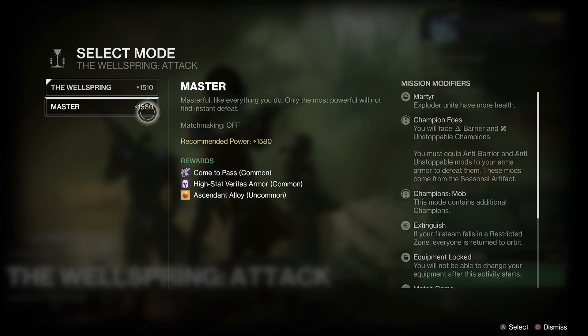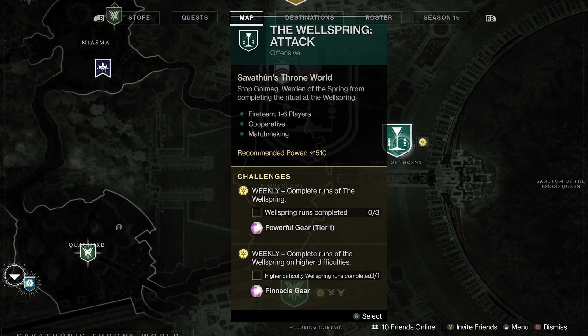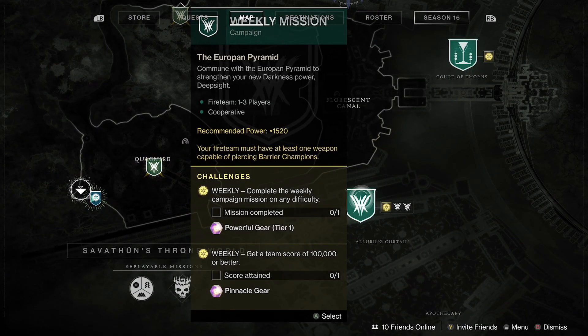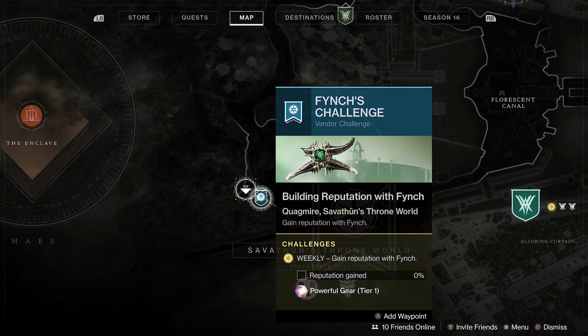The next plus two pinnacle is the Wellspring activity — the new six-man activity in the Throne World. This one requires one completion on the harder difficulty of Wellspring. I believe this one does not have matchmaking, so you may need to LFG to get a group for it.